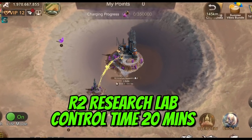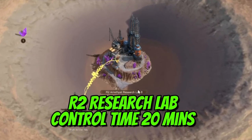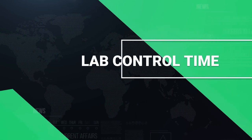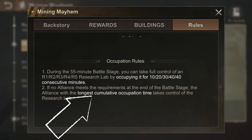The road connection should allow you to move to R2 and onwards. Your control of the Amethyst Research Labs needs a road connection to the other labs, so you must secure them in the correct order. When viewing the map, the glowing red lab indicates the only current lab you can contest.